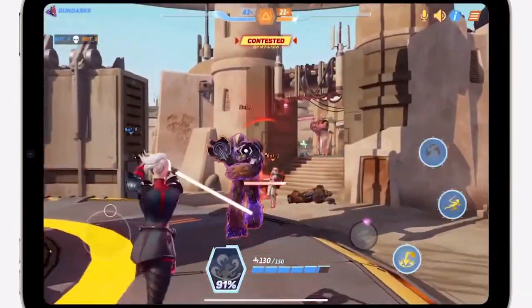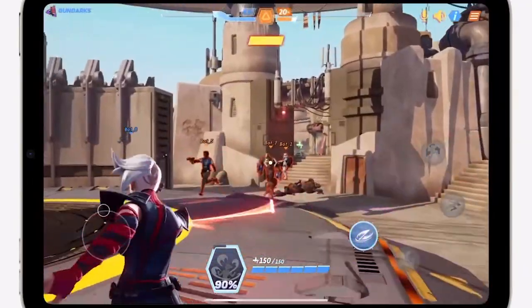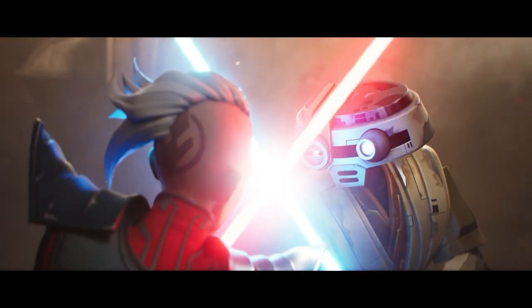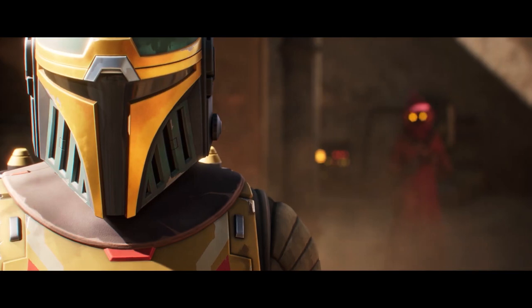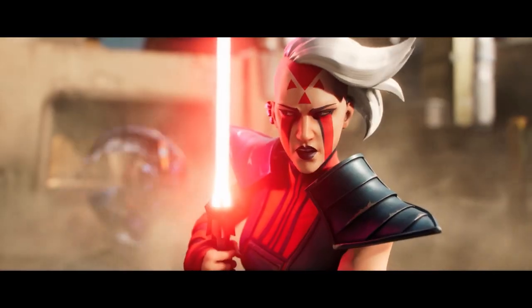One thing worth pointing out is that beside her health bar, there is a percentage charging around an icon, which looks to be an ultimate ability. If each character has their own ultimate, Star Wars Hunters gameplay will be much deeper than just a mad free-for-all. There's definitely going to be an element of skill, tactic, and teamwork. Timing ultimates right and knowing when to use them is going to become a big part of Star Wars Hunters — knowing how to use each character's ultimate effectively, or which multiple characters you can combine with your teammates, either at the same time or one after the other, to be most effective in each round.